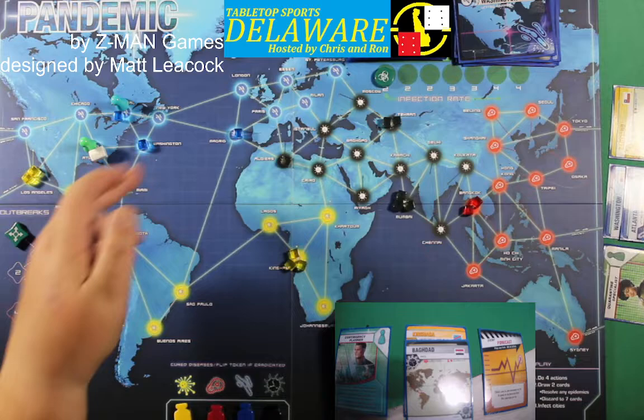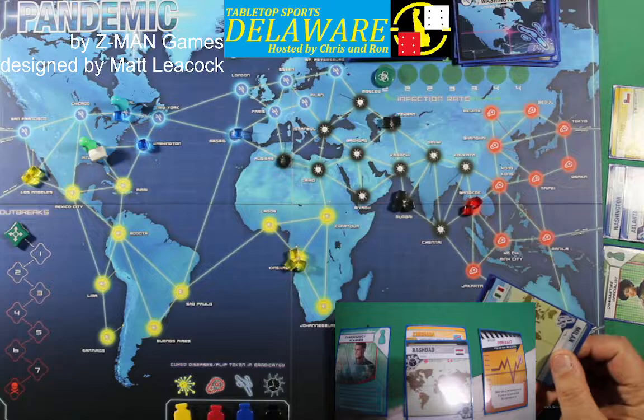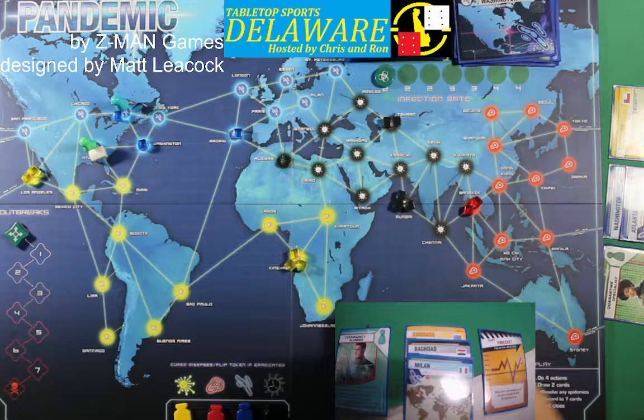So that's four actions. Next is draw two cards. We got Milan and we got Johannesburg — so we have two yellows. So he's probably going for yellows. Right now it seems like we're going for blues.